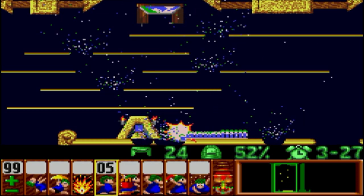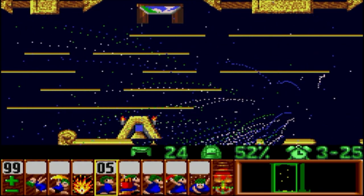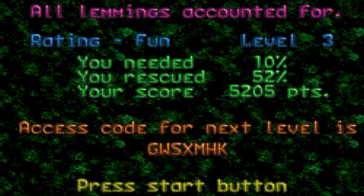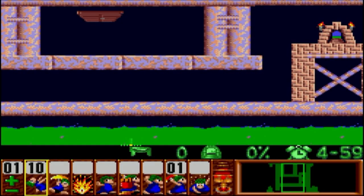Here we go — see the bombers? I blew them up way too early. I thought I was going to time that really nicely and let them just get into the portal, but no, I blew them all up like an idiot. But it doesn't matter anyway — you only needed 10% for that level. That's how easy that level was. I got 52%, so I blew up 48% of my Lemmings.